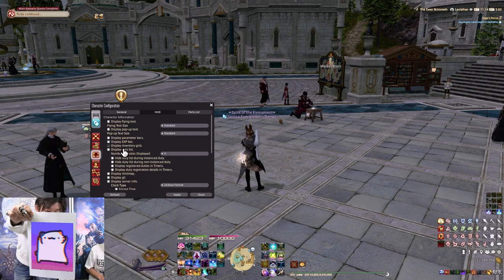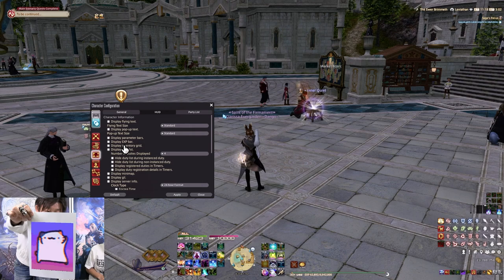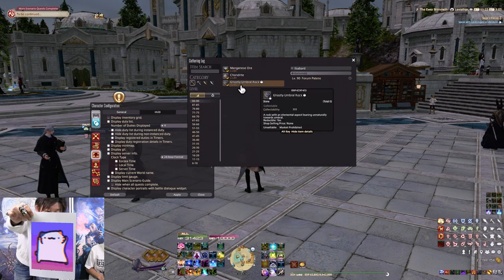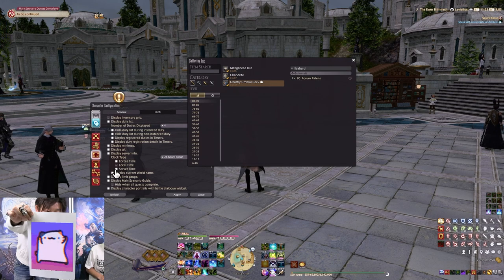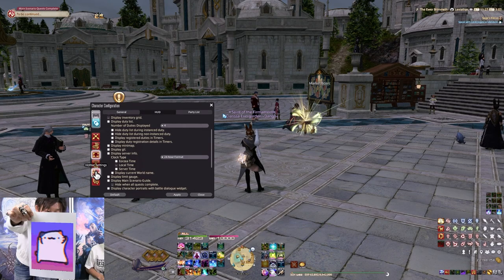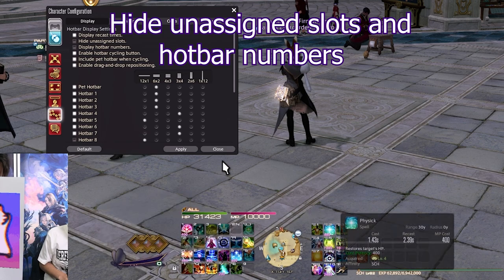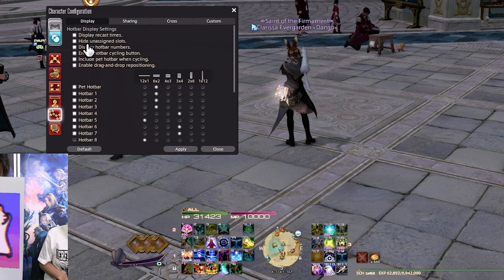A couple of settings in UI Settings and Hotbar Settings under Character Configuration: you can disable the Inventory Grid — that grid display is extremely useless clutter in my opinion, I've never heard of anyone actually using it. I also have Eorzea Time and Server Time displayed in the top right, which is very handy if you gather timed nodes. In Hotbar Settings, check 'Hide Unassigned Slots' and uncheck 'Display Hotbar Numbers' — it looks way cleaner and less cluttered.